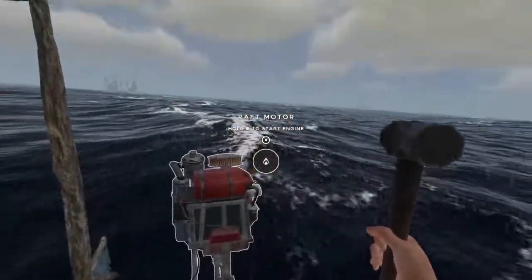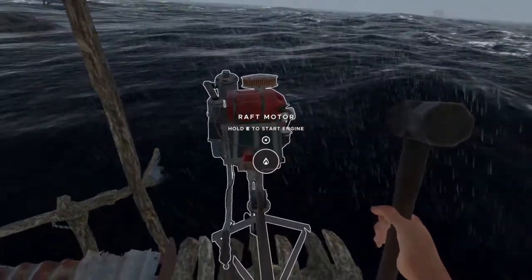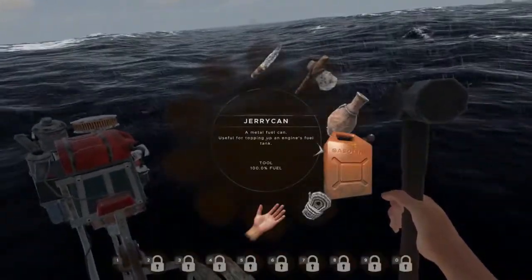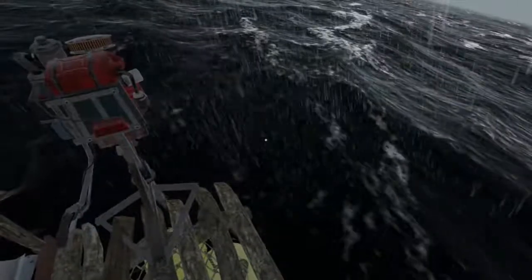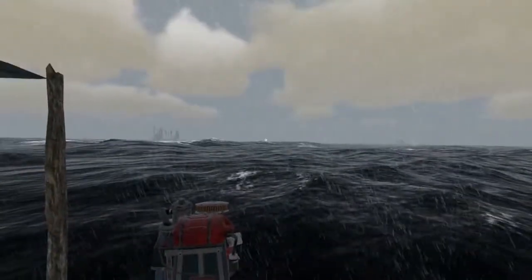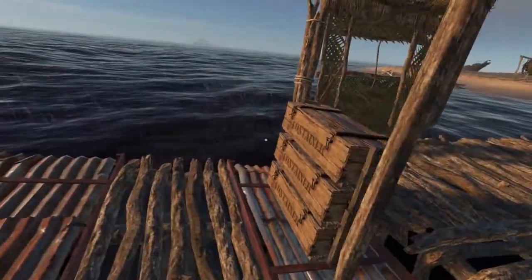Now we've got a storm coming in, so we'll have to let this pass before we take it out for a cruise. You'll notice that the fuel is pretty empty, so you're going to want to have plenty of distilled fuel if you're going to make use of this — it'll take an entire jerry can worth of fuel. We'll pause here and come back after the storm passes. All right, it's just about passed and I think we've got enough daylight left to do a quick spin.